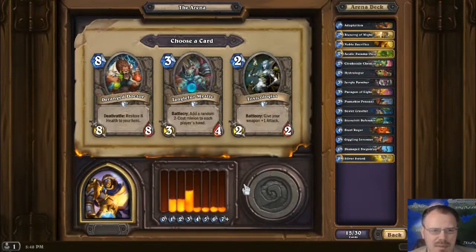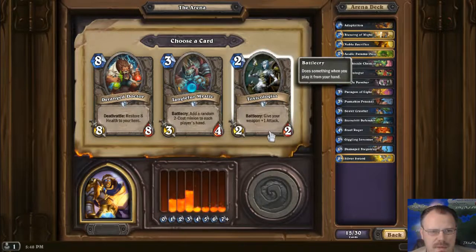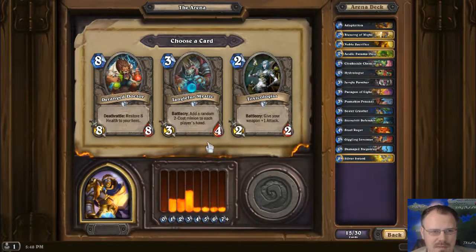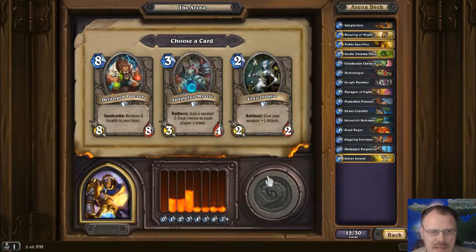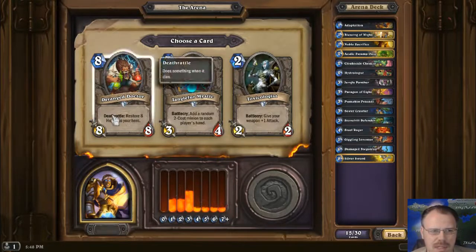Steel Rager is not Charged, so I can't hit players, but it comes out and kills a minion. There's a 2-2 for 2 that gives your weapon plus one attack — my only weapon's super expensive, so that doesn't count. There's a 3-4 for 3 that adds a random 2-cost minion to each player's hand — stupid, helping the opponent. We'll take Giganto.